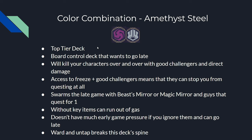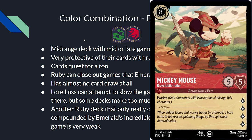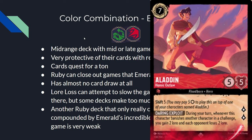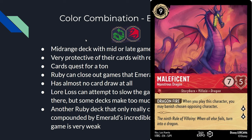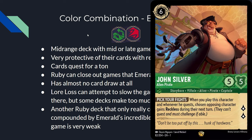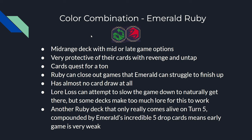Emerald-Ruby is a powerful mid-range deck with mid and late game options. They're incredibly protective of their cards with revenge effects from Emerald and untap abilities from Ruby. Their cards quest for a ton, and Ruby's Aladdin can punish opponents while effectively questing too. Ruby can close out games that Emerald sometimes struggles to finish with its powerful late game. However, these colors have almost no card draw — Mad Hatter is the only draw engine. Ruby's lore loss can slow the game for natural inking, but against aggro decks it's not enough. This deck only comes alive on turn 5, compounded by Emerald's great 5-drop suite leaving almost no early game.